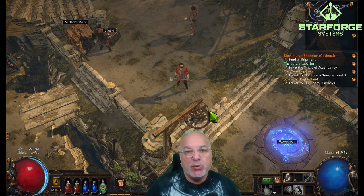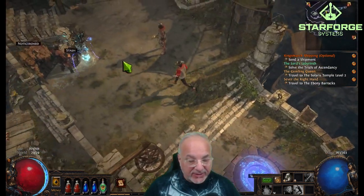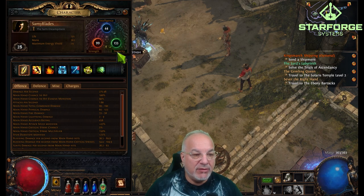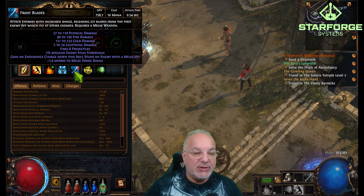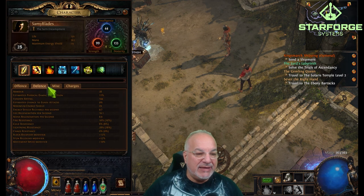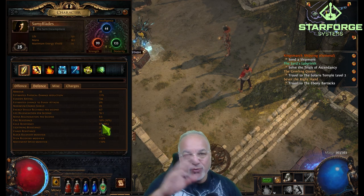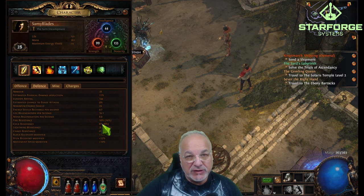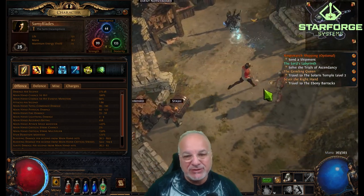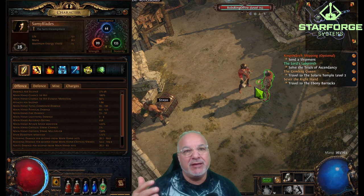This is how we left day one: we are currently in Act 3 and my character made it to level 28. I have 44 intelligence, 99 strength, and 133 dexterity. Frostblades is my main DPS and we're just under 800 DPS per hit. My defenses — well, they're nothing to talk about. I haven't even looked at the resistances, which I've learned the hard way that I need to start paying attention to — so that's going to be an area of focus moving forward. My chance to hit is at 100%, which I'm told is very important as a melee build. Thank you, GGG, for making melee great again — I'm really enjoying these melee builds.